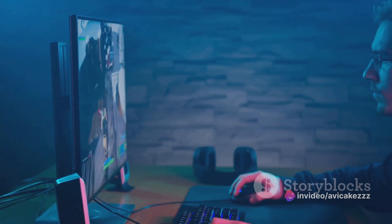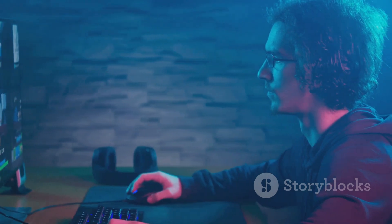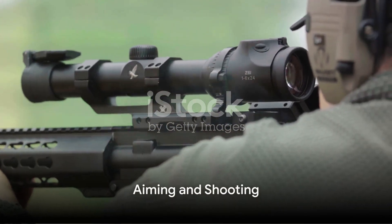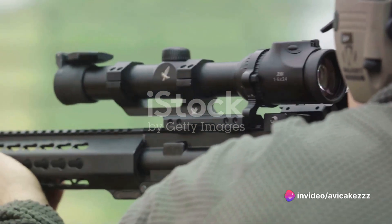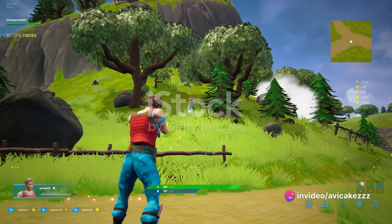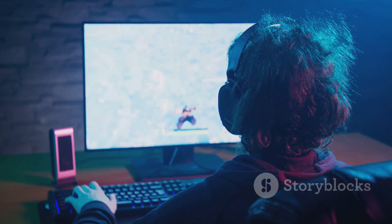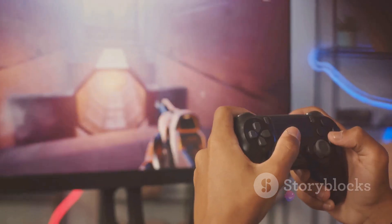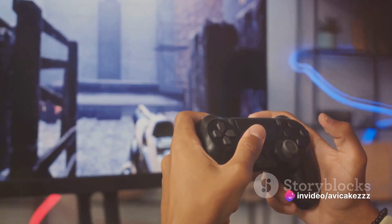Once you feel comfortable with these, start experimenting with more complex structures like towers and forts — remember, practice makes perfect. Next up is mastering the art of aiming and shooting. Fortnite features a wide range of weapons, each with its unique characteristics. Understanding these weapons and knowing when to use them is crucial. A sniper rifle might be great for long-range engagements, but it won't do you much good in a close-quarters gunfight. Try out different weapons in different scenarios, and find out which ones suit your playstyle the best.